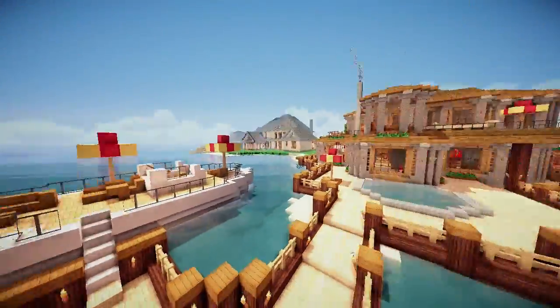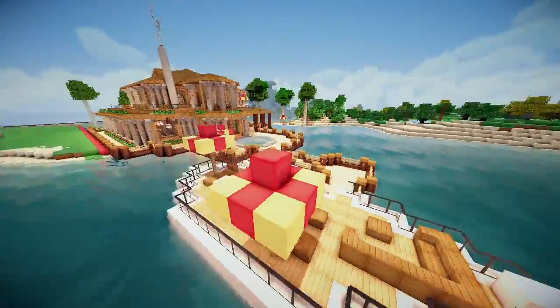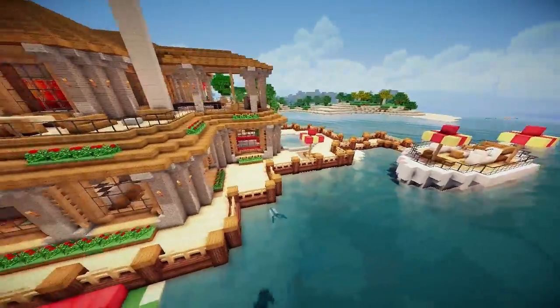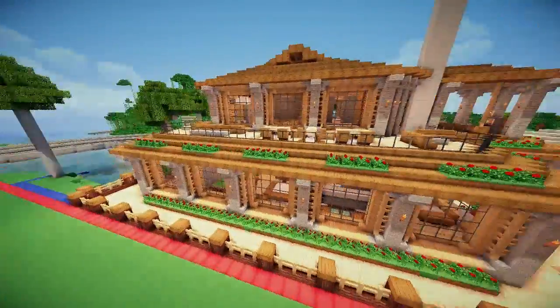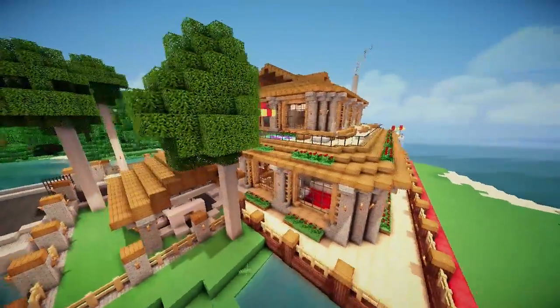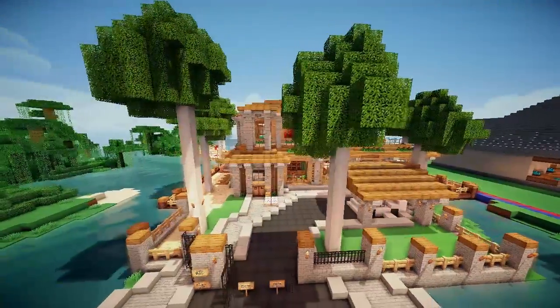This is one awesome house, Ramon, and I honestly can't believe you're only 13 years old — that is crazy. Connor, Zyngo and others helped with some of the furnishing, but the outside design is all his. He is a crazy builder for being 13 and he's built more stuff, so expect to see him again.